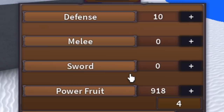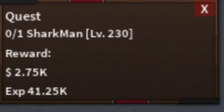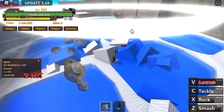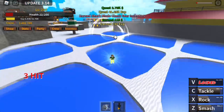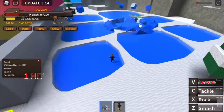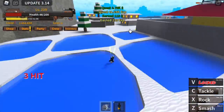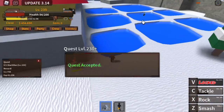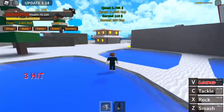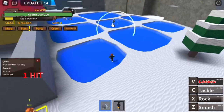Before moving on, do a stat check — Power Fruit 918. You need that level of power fruit to burst the Shark map boss in one combo: Throw, Smash, and Tackle. Be careful not to get too close since we have low HP. After you defeat him, go straight to the quest giver — he'll likely have already respawned. Take the opportunity to level up really fast. The goal is to reach level 350.